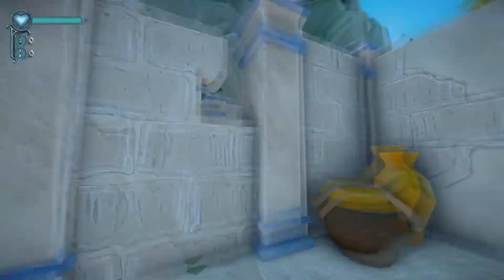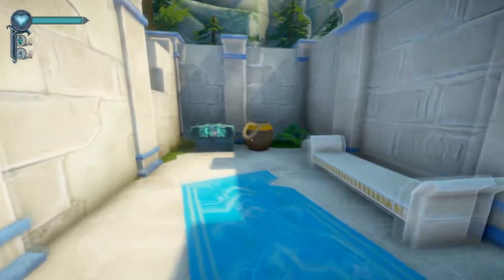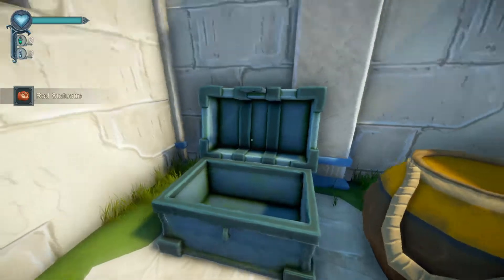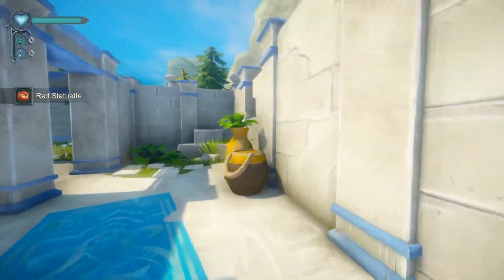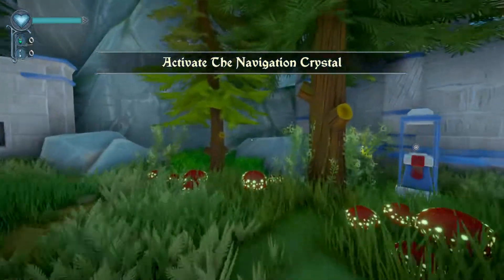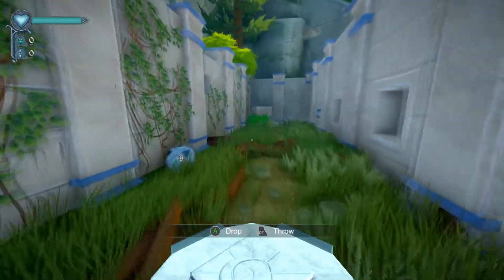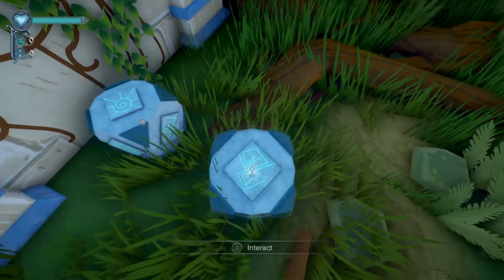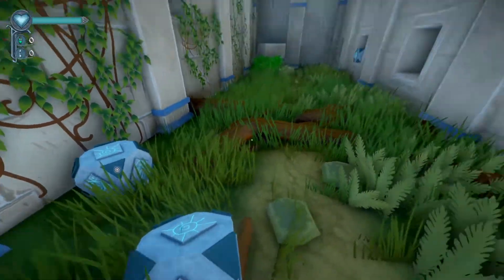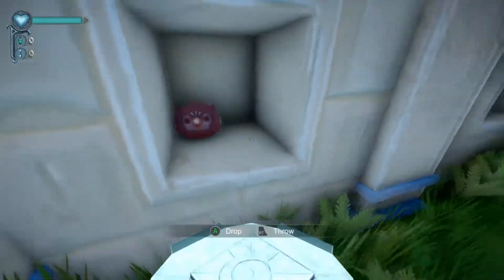There's like magic and stuff and secrets for us to find, and new little abilities and items we'll need to solve puzzles. What is that? A mask? Red statuette. Alright, where do you go? Activate the navigation crystal. What are you — Companion Cube? That's what it looks like almost. I'm not really sure of the point of those yet, so I guess we explore for a little bit longer.